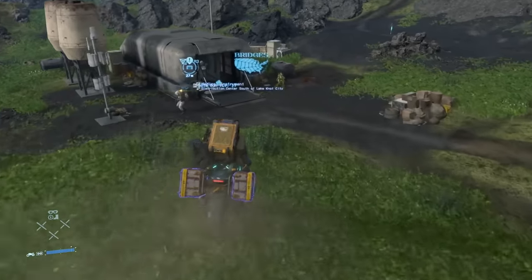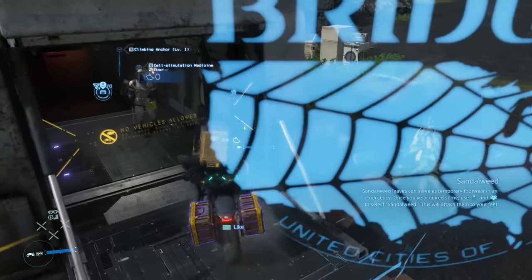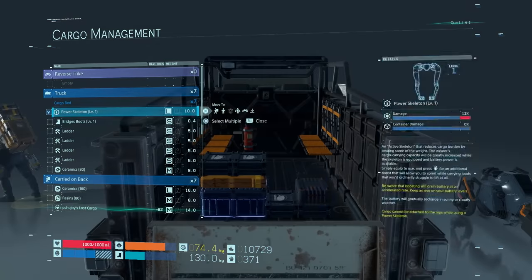Driving your trike or truck as close to a structure as possible, or leaving it on the elevator at large centers, will let you access its contents from terminals. You can also load items between two vehicles from the cargo menu if they're parked close enough together.